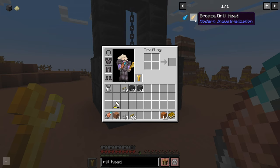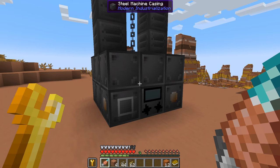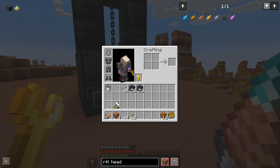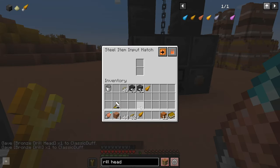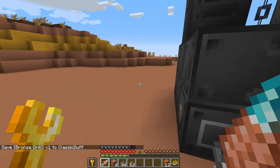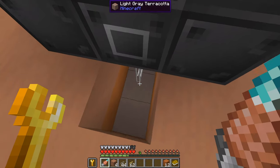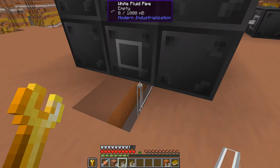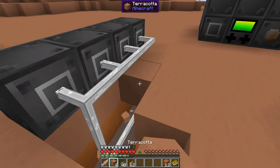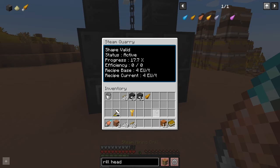Also worth mentioning - you probably don't need to get multiple quarries with the same drill head. When we get a bit further on in modern industrialization, you can speed these machines up a lot. Let's just grab a bronze drill head - I've gone through the effort of crafting it. And this should fire up because we have steam. If we actually connect the pipes - like that - the bronze drill is away. It's not the fastest thing; this efficiency rating is actually how machines speed up, but we'll look at that in the future.